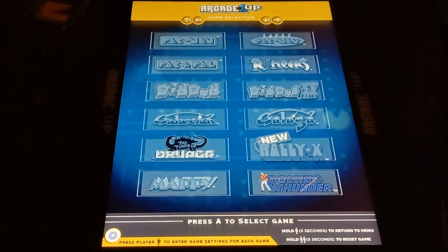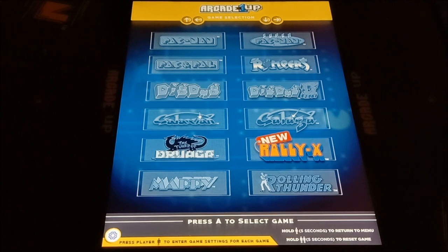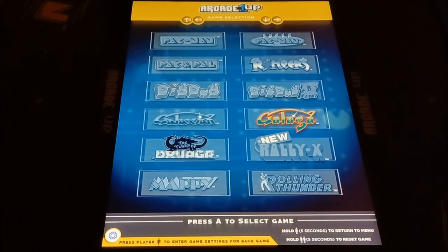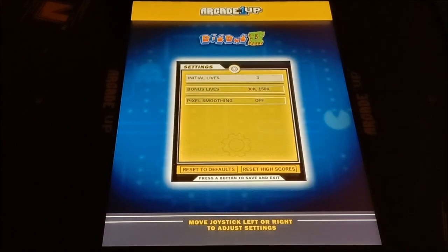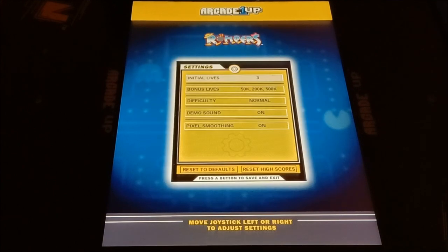Rolling Thunder — you can change lives, initial timer, difficulty, and demo. Then Rally-X, and Galaga — you've got fast or normal shooting speed, lives, and difficulty. It's a bit of a bummer you can't switch between normal and fast shooting in Galaga. Dig Dug 2 is also here — lives, bonus lives, same settings as the rest.